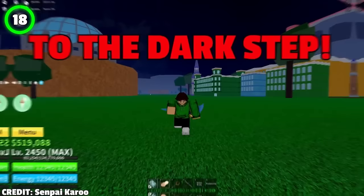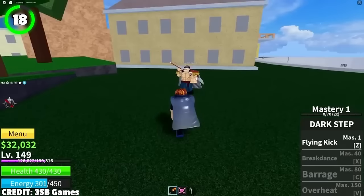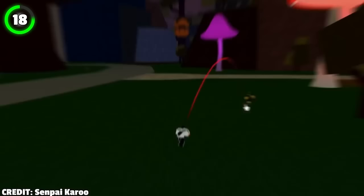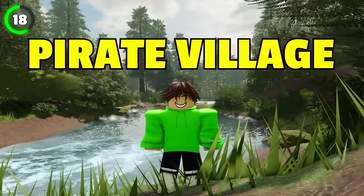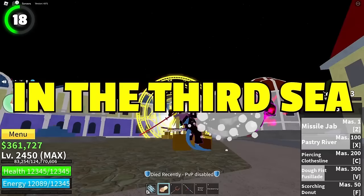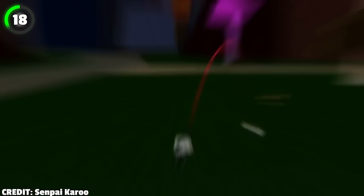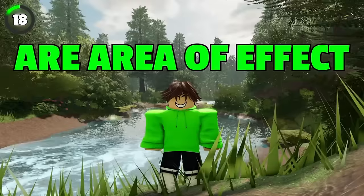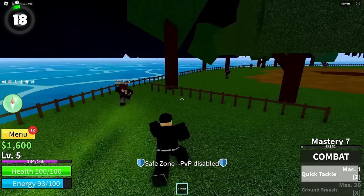Moving on to Dark Step — one of two fighting styles that has four moves. Dark Step is a leg-based fighting style obtainable in all seas. When you activate Aura while having Dark Step equipped, the Aura will appear on your legs instead of your arms — purely visual, but a cool detail. It can be bought for 150,000 belly from the Dark Step Teacher in the Pirate Village in the first sea. Its four moves are Flying Kick (Z), Breakdance (X), Barrage (C), and Overheat (V) — all AoE. Dark Step is the cheapest fighting style and pretty good for grinding in the first sea due to its low knockback and high AoE.